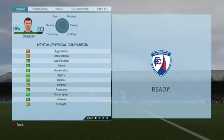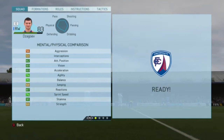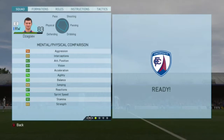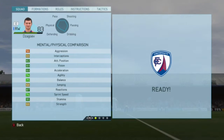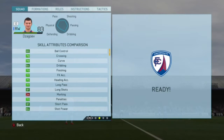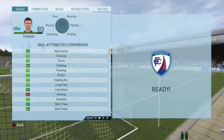His mental and physical stats are 82 attack positioning, 84 vision, 83 acceleration, 87 reactions, and 95 stamina. His skill attributes are 86 ball control, 81 crossing, 84 dribbling, 81 long shots, 82 short passing, 84 shot power, and 82 volleys.